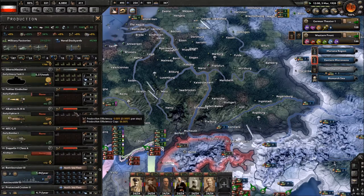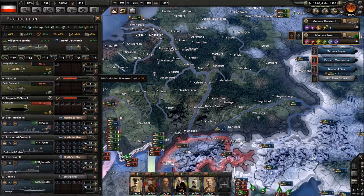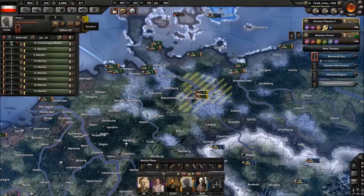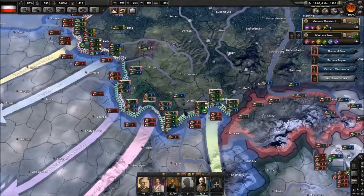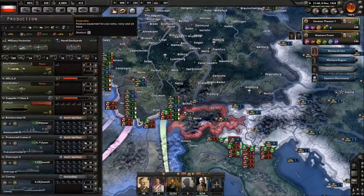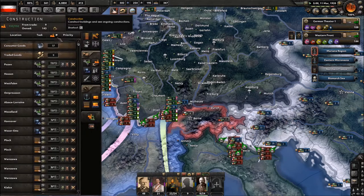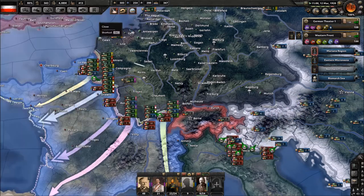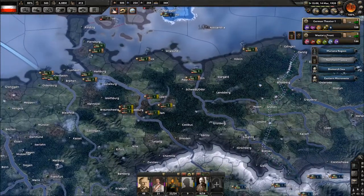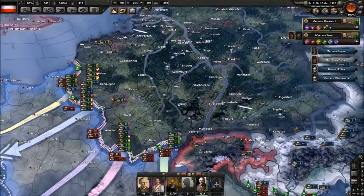I do want to start producing planes again — or like at all. Let's bump fighters up since they're more important. How are the Marines coming? They are coming along quite well. We'll go to speed five because we need to get through this stuff — we need to actually do stuff. We're building a lot of military factories.